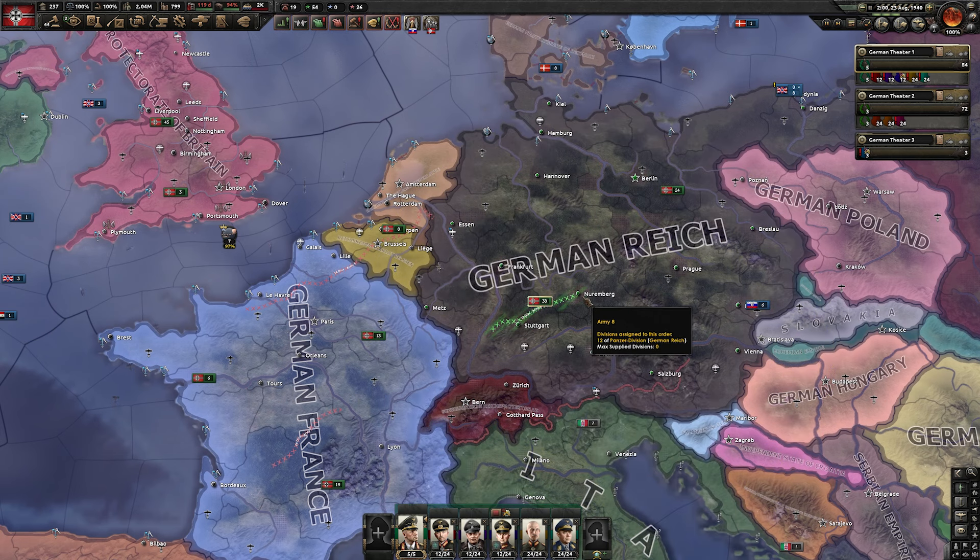Hi guys and welcome back to the channel. As you can see we are picking back up exactly where we stopped last time. As a brief recap, with my updated strategy we were able to absolutely dominate World War 2. We finished with incredibly low casualties - 14,000 versus over 2 million from the allies - and we puppeted most of Europe.